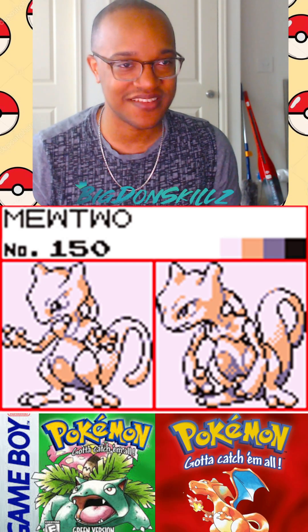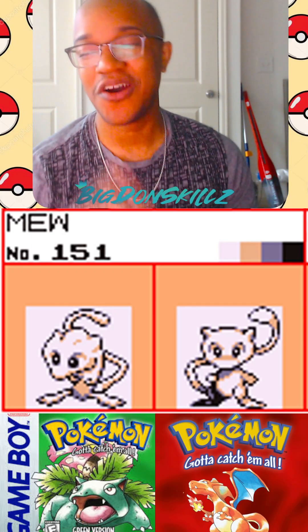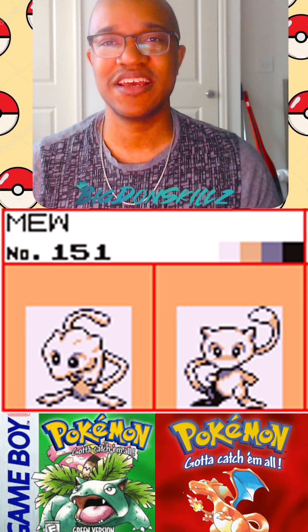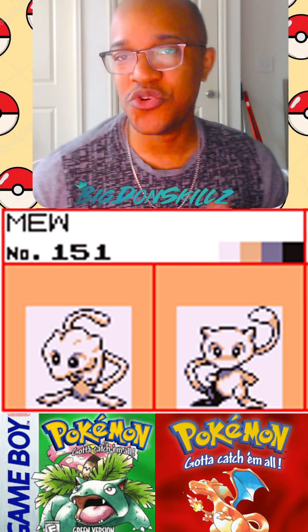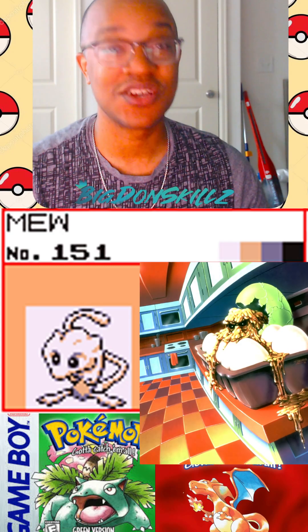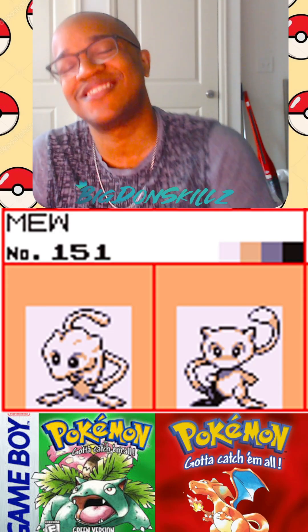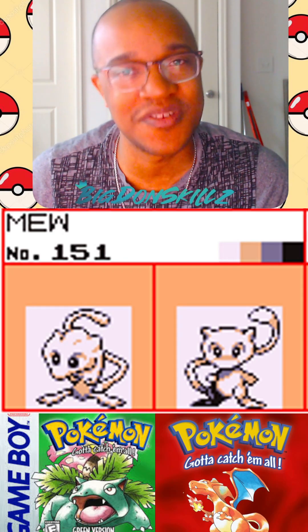You thought this was over — no, we got Mew still. The last of the 151 before the bonuses. But Mew — it was so anticlimactic. We had all these rumors growing up about what Mew looked like, how to get Mew — if you go to the truck in Pallet Town, if you do this, if you do that. That green version looks like something out of Goosebumps, bro. It just looks terrible. The red and blue version is fine but I'm gonna give this one to red and blue, not convincingly again. I'm a little upset about 151.